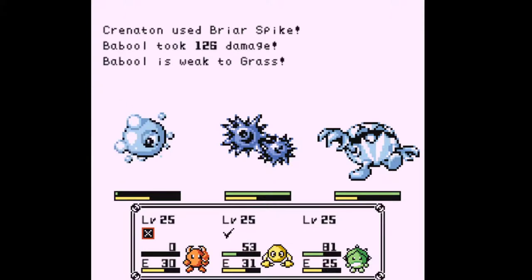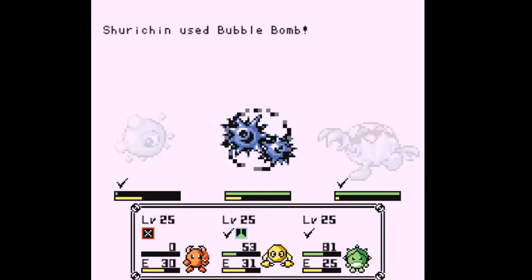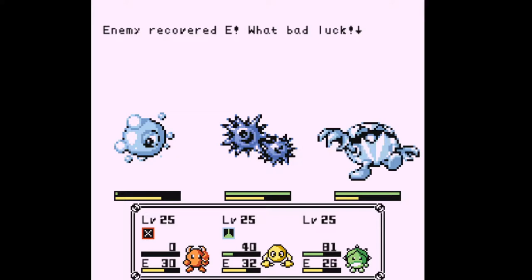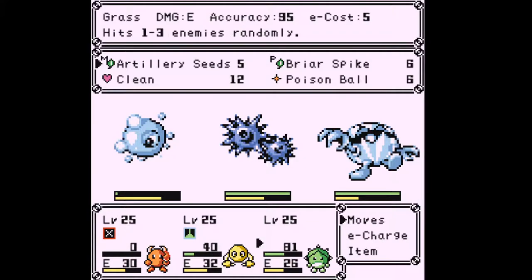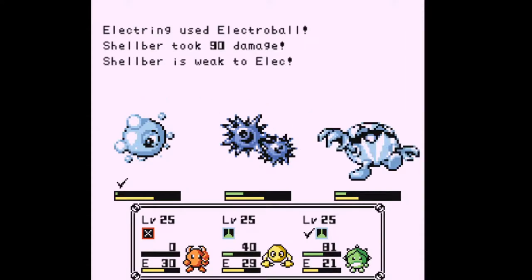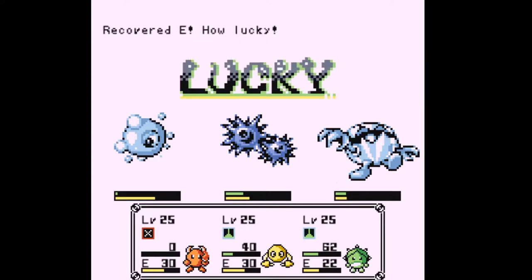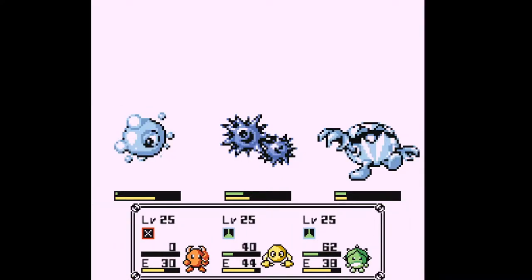There we go. Okay okay okay. Dang it. Electro Bomb. Artillery Seeds. Dang it. Didn't kill the one I need dead. Seven — oh, he's stoned, that was a stoned attack. Okay. Twelve. With an Electro Ball and Artillery Seeds.